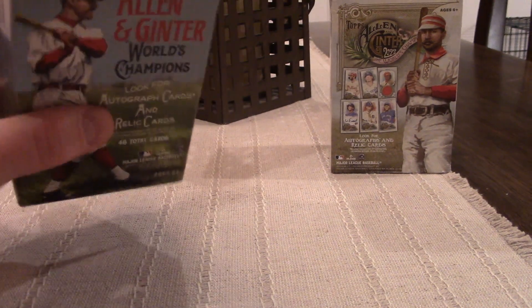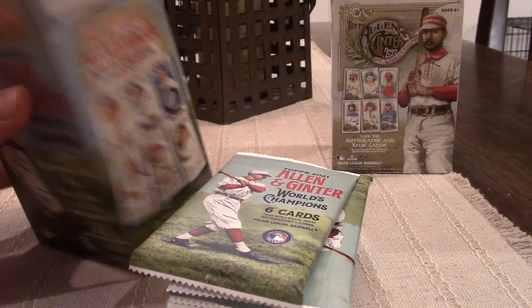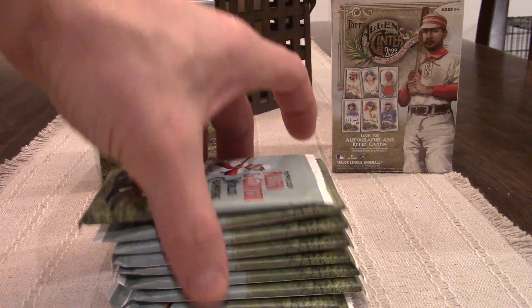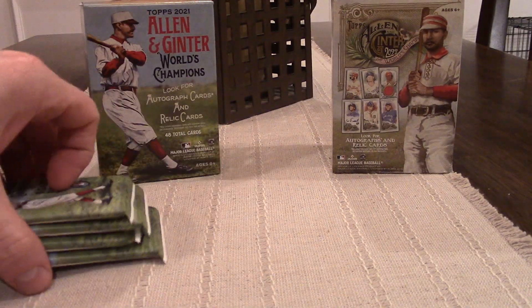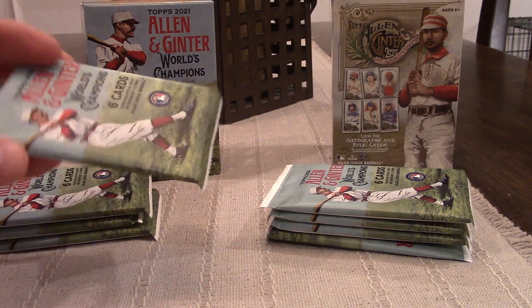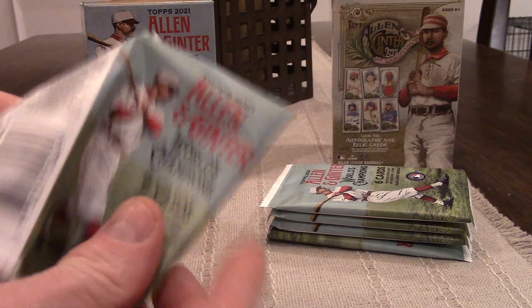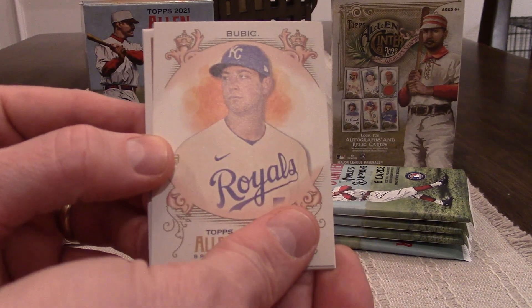We're gonna do the spinach hunt first, starting with 2021 Allen and Ginter. We are looking for our spinach card — I believe it's the mini that we're looking for. We'll mix these up a little bit. Pick out four packs, Miss Becky. Those four are yours, these four will be mine. The quirky thing about Allen and Ginter is that they come with some kind of unique card. Allen and Ginter is tough because it only gives you the last name.